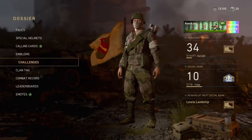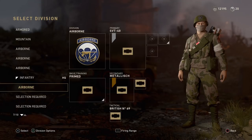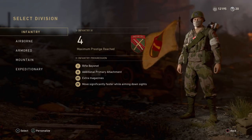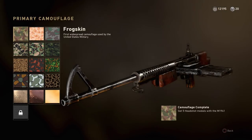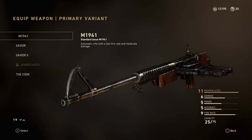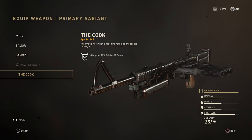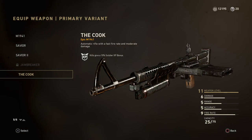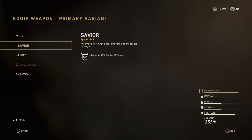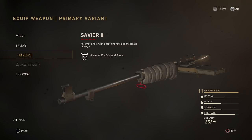You have to prestige all of the divisions at least once to get the V2 Rocket killstreak in this game. I thought maybe they'd give us something better once you get them all to max prestige, but unfortunately nothing has been shown at this moment. I will keep you guys updated if something gets added or if there's a hotfix, so make sure you stick around for that.